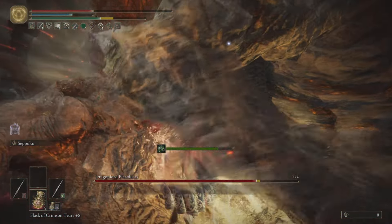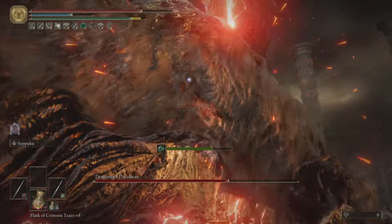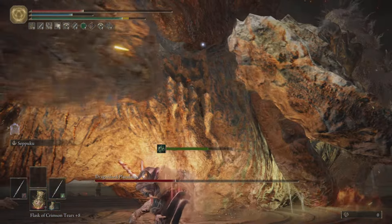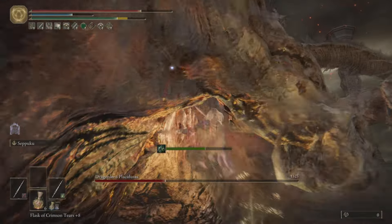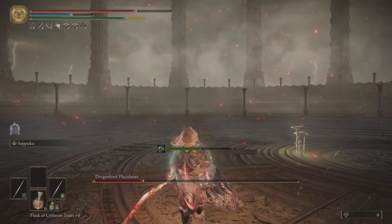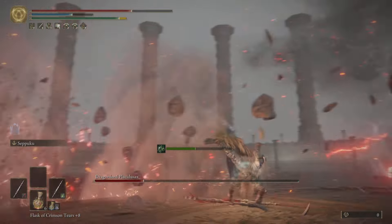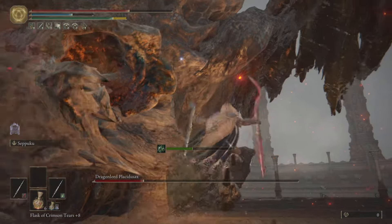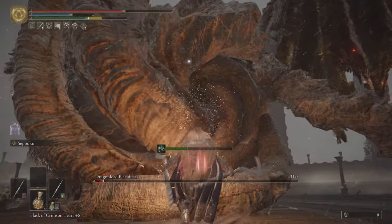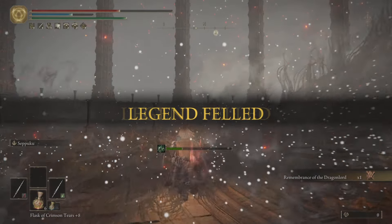And just like that — look at that! The first enemy, a dragon lord, went down incredibly fast. He is dead, dusted. I am a little sloppy with my jump attacks, but you saw what happened — the build absolutely demolished him.